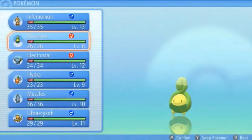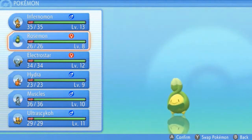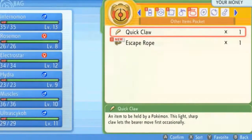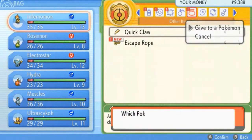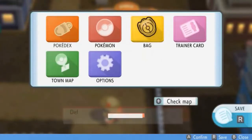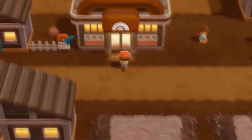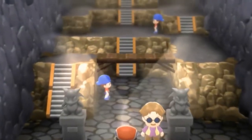Some of these Pokemon are for backup. The Inferno line can take care of itself, but my goal is to use Power-Up Punch as often as possible to get one-hit KOs. Muscles and Rosemon are there for backup support. Just in case, I'm going to give this Quick Claw to Rosemon because it's not going to be the fastest Pokemon just yet. Let's start battling — we need to get badges!